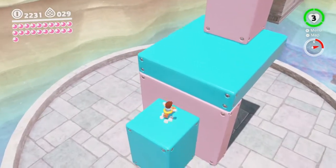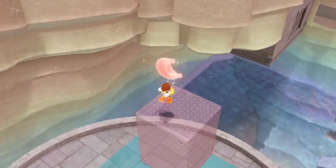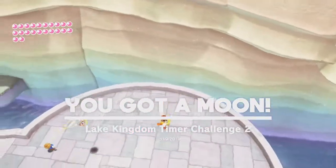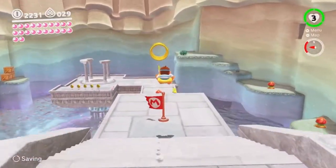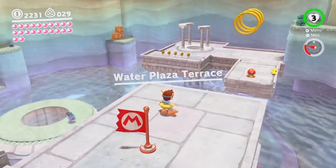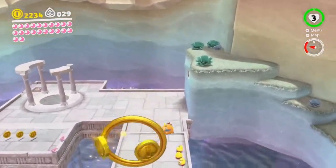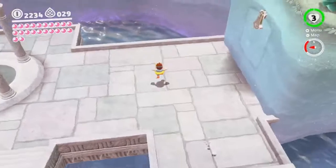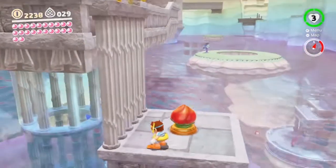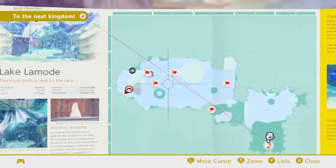Come on. There we go. All right. Come here, Cappy. Let me see — do we get all the coins in this area? No, we didn't, because we have 29. I can't tell if we did or not because there's no real indicator. Well, actually there is an indicator. In fact, this is a very good segue for us to look at the brochure.